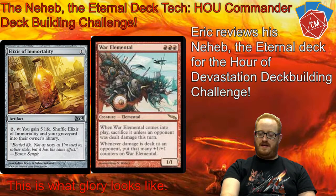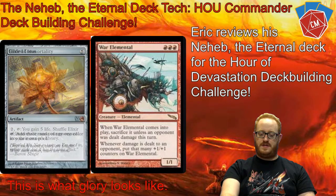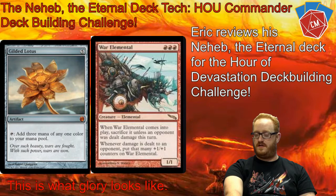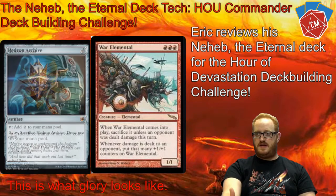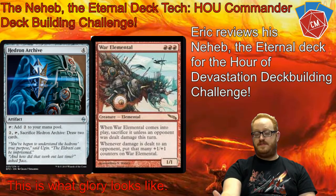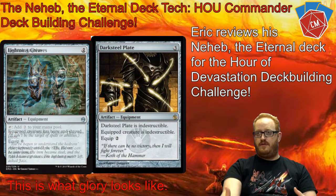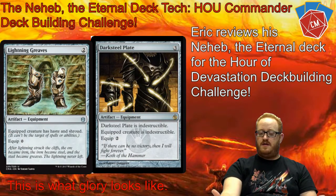Red and artifacts just go hand in hand, and I love it. There's a little bit of a protection package, as I mentioned, and a few of them are equipments. The first one is Dark Steel Plate — equipped to Neheb, if I'm dealing damage via an earthquake-type ability that deals X to players and creatures without flying, I want my commander to survive more than just six damage. So giving him Indestructible keeps him safe.